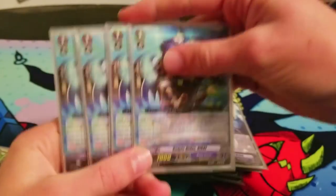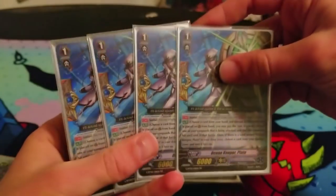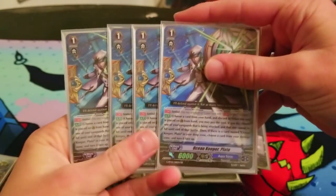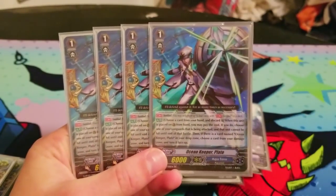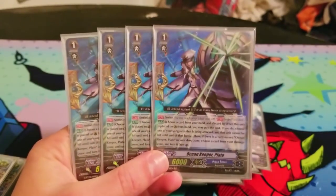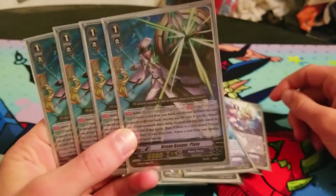Then there's Kelpie Rider Nikki, the stride fodder — obviously. The deck Counterblasts a lot, like burning through four to five Counterblasts in one turn a lot. So running a PG that countercharges is important. Also, his art is super rad.